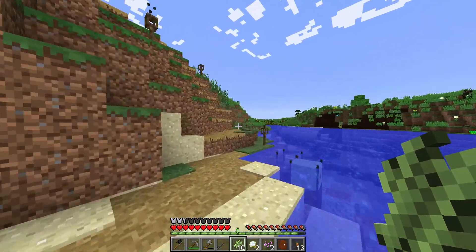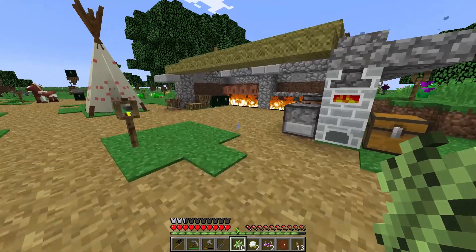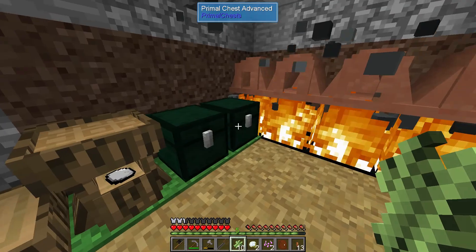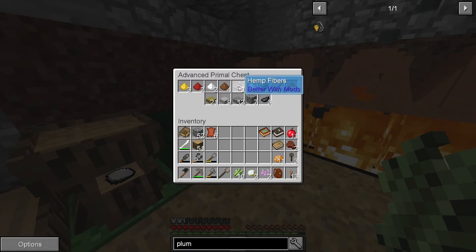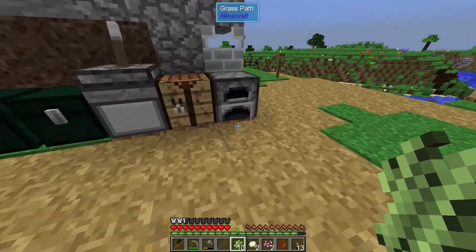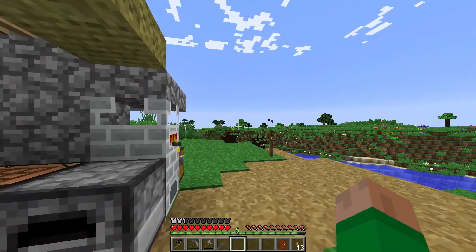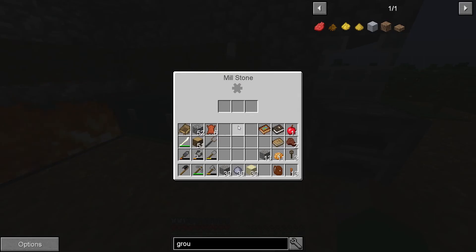That is the other source of string we could exploit, but all our sheep are down by the village so I'm not going to run down there every time I need string. And this is hemp fibers which are, as far as I can tell, useless at this point. Let me dump this stuff in here and give me a minute to figure out what I want to try and do. I think I'm going to do a little bit of work to get us further along Tinker's Construct.